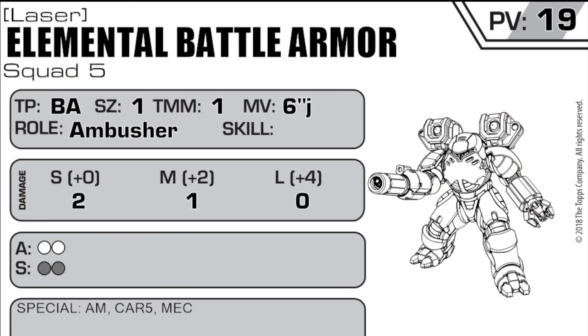In Alpha Strike, the elemental can be a real pain. With a jump movement of six inches, it gives the elementals a lot of wiggle room for maneuverability. With a damage bracket of two at short range and one at medium, it can do modest damage. But don't forget — with the ability to jump around like a madman, you can easily get into your target's rear arc for increased damage opportunities.